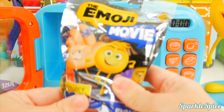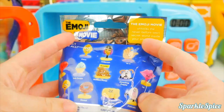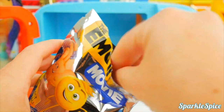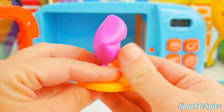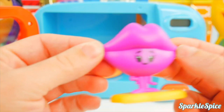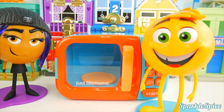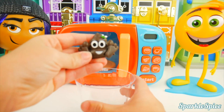Whoa, what is in here? It's an Emoji Movie collectible figure! Look at all these characters you can collect — Gene, Jailbreak, High Five, Fist Bump, Smiler, Drooling Puppy. Let's go ahead and get it open — who's it gonna be? Oh my goodness, it's Lips! Look at these lips, so puckery and pink on this yellow stand. And those eyelashes — love to kiss!